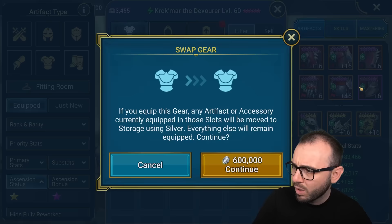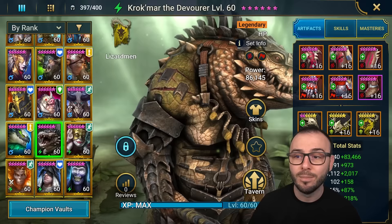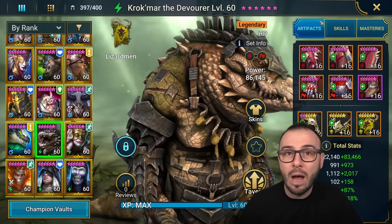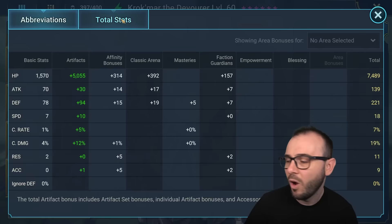Not to mention he can be great on a stun set. So if you really need help from this champion on Doom Tower Waves, or you're struggling to beat Faction Wars — maybe you're just gonna pull this champion and he's gonna be your only legendary from that faction — on a stun set he will be great. But you still need full crit rate, because that will enable his A1 to become AoE and land a lot of stuns left and right. So, total stats on Mr. Croc: we have 105k HP.